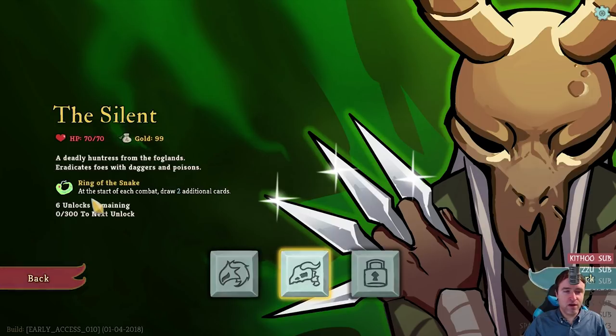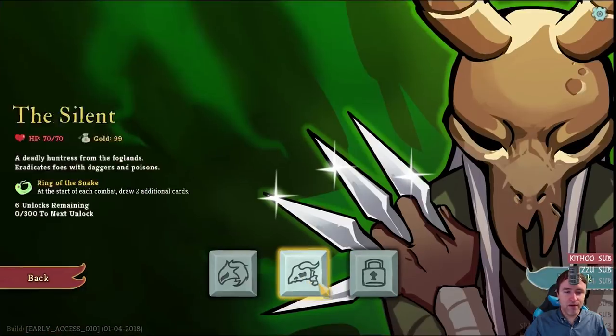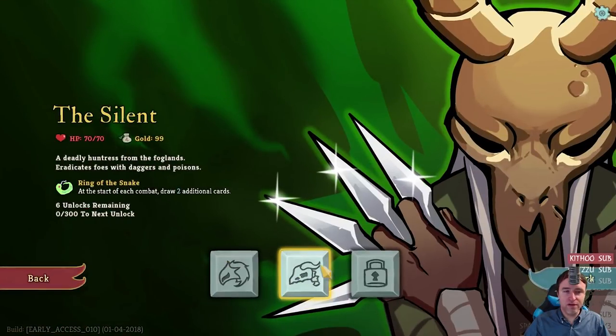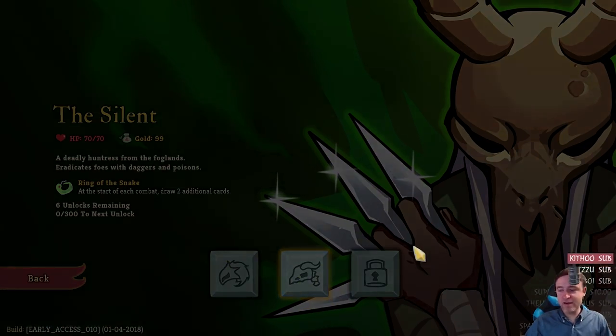A deadly huntress from the Foglands, eradicates foes with daggers and poisons. At the start of each combat, draw two additional cards. Which means we won't be healing anymore, and we start with 70 health instead of 80. All right, let's give it a go.